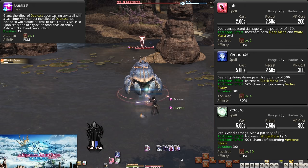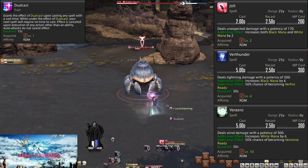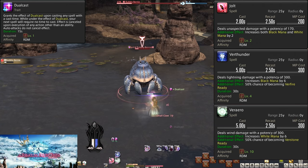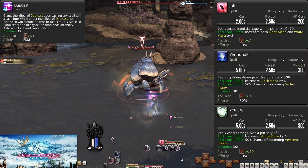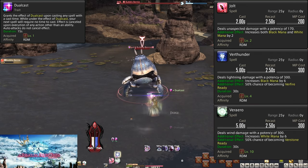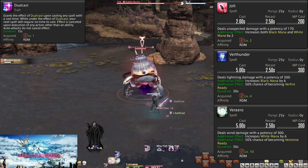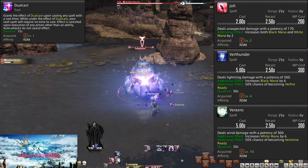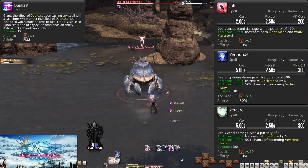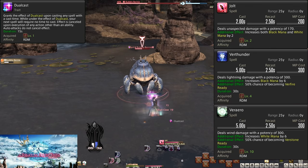Verthunder and Verarrow are both 5-second cast times, cost 300 MP, and deal 300 potency of damage. Both increase your mana by 6, but Verthunder is for black mana and Verarrow for white mana. This is where Dual Cast comes into play — Verthunder and Verarrow are so much stronger, but have such long cast times that they're weaker than Jolt without Dual Cast. If you Dual Cast them, the cast times become effectively instant. Cast Jolt to get the Dual Cast buff, then cast Verthunder or Verarrow instantly. Repeat this over and over — alternating short cast time spells to get Dual Cast, then long cast time spells to spend it. This is the core loop of Red Mage.